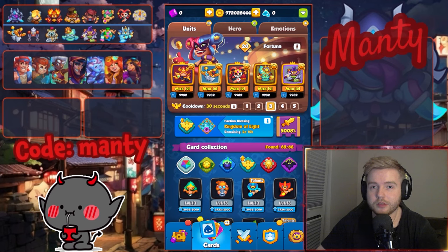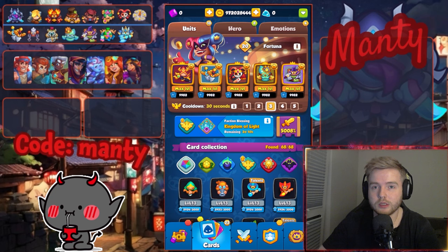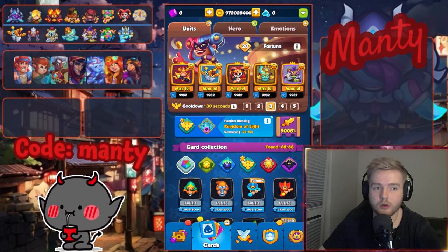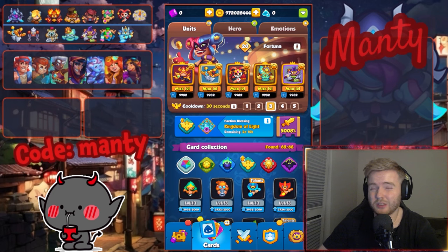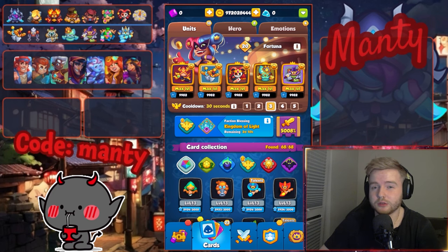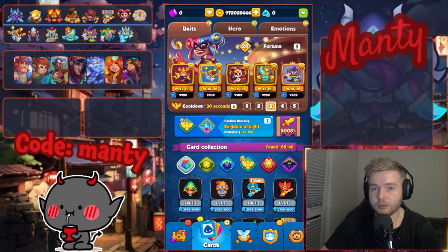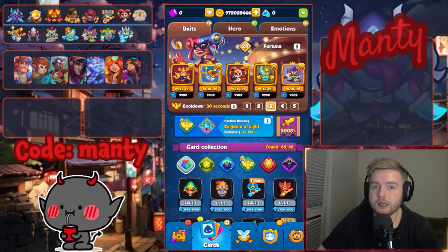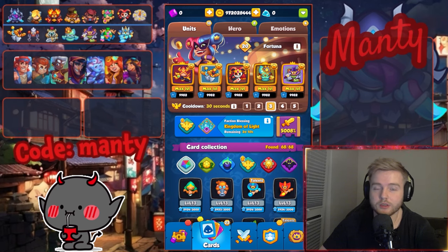Hey everyone, I'm still playing dev build 25.0 since there are a lot of decks to test with this new hero Fortuna. Many people requested me to play Demon Hunter, Cultist, Monk, and other units. I'm testing Cultist, which is not in its best shape on the live server, so I decided to try it with max level Fortuna. Watch it, comment, and subscribe.